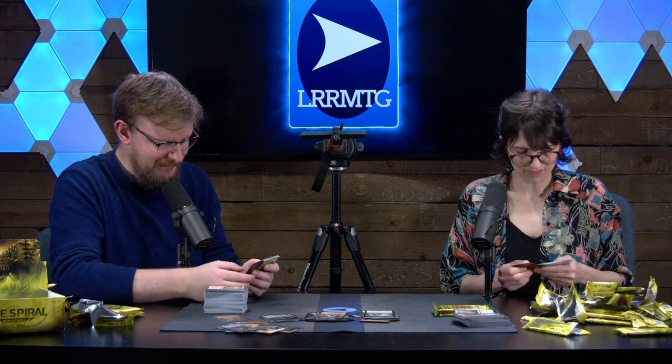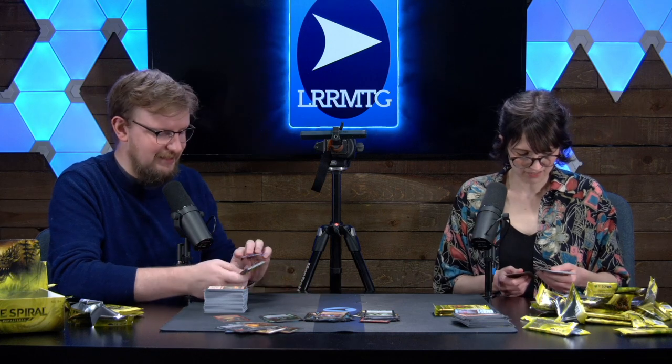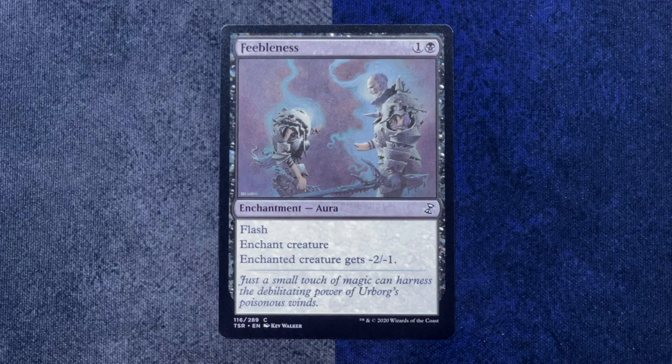Piracy Charm — single blue mana, choose one: target creature gains Islandwalk until end of turn, or gets plus two minus one, or target player discards a card. What an odd collection of things. That seems great, honestly. All right, enchantments. There's an enchantment sub-theme going on in this set — I've not seen that before.